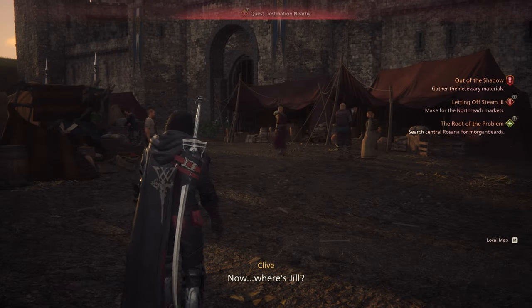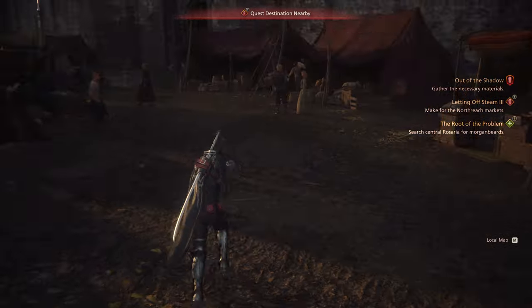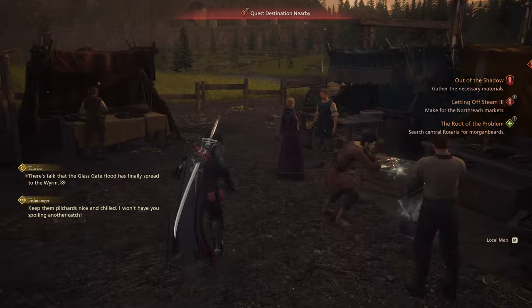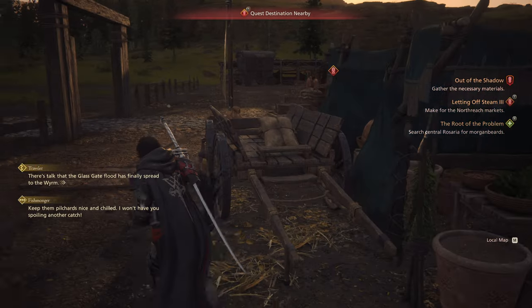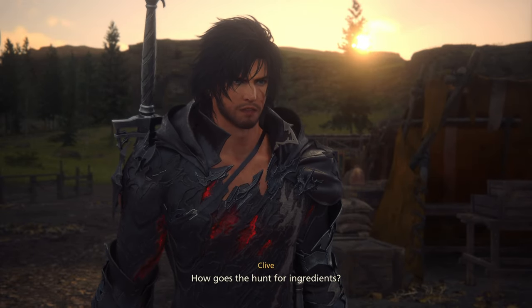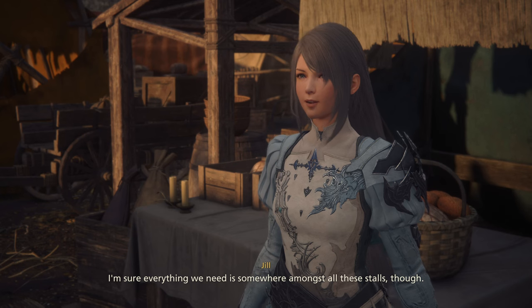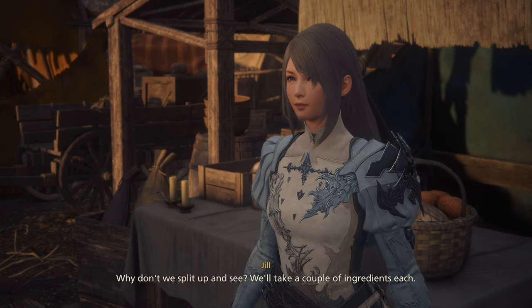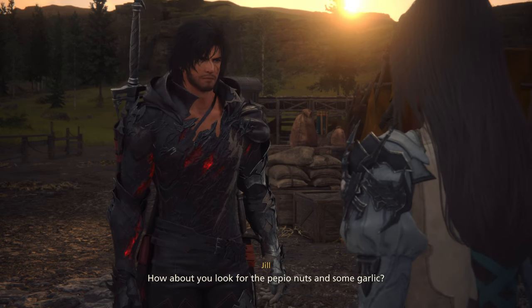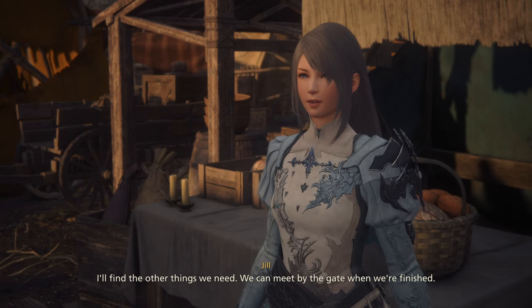They're not side quests, they're actually main quests. Where's Jill? She's building a cool ship it looks like. How goes the hunt for ingredients? I've only just started - I'm sure everything we need is somewhere amongst all these stores. Why don't we split up? You look for the pepio nuts and some garlic, I'll find the other things we need. We can meet by the gate when we're finished.